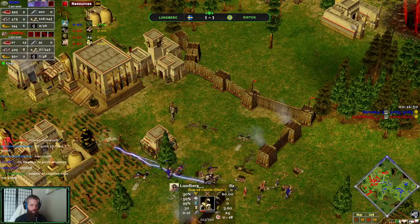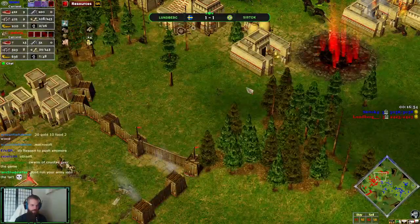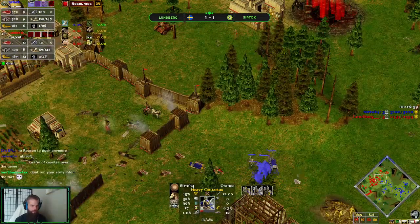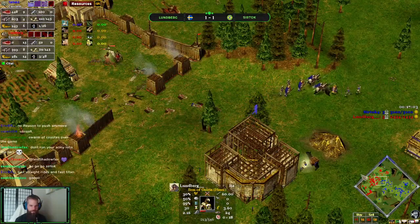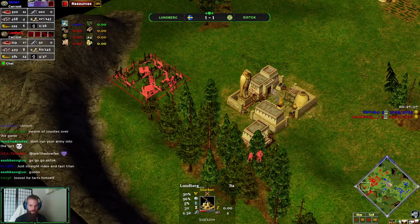If Son of Osiris starts walking over this way, if he switches up his point of attack, he could maybe with his fast units, if he sees Son of Osiris, catch him out in the open possibly. Third TC for Loonberg as well.